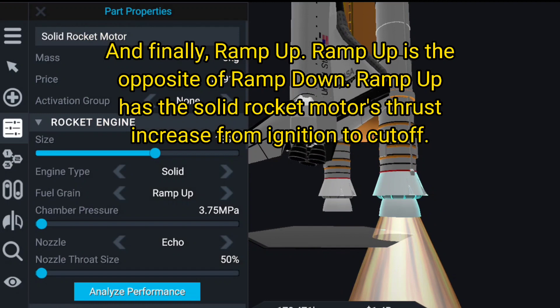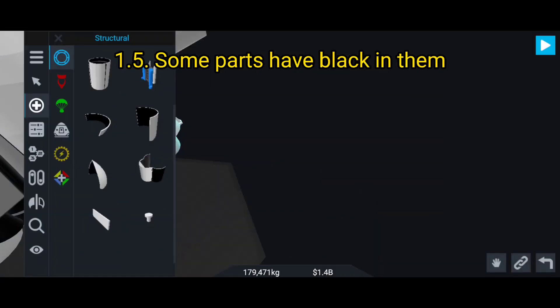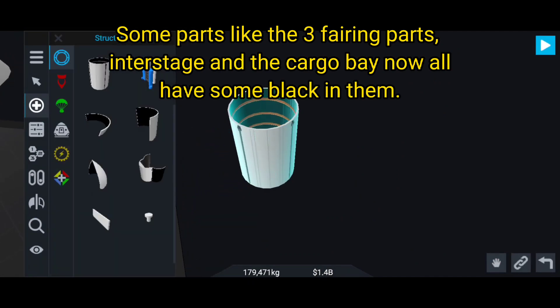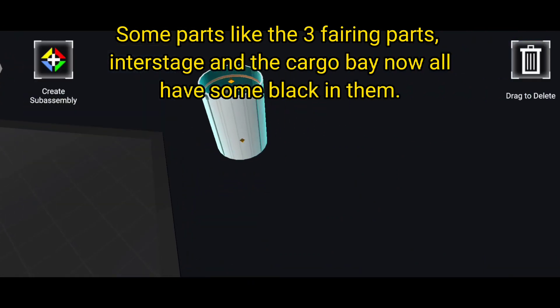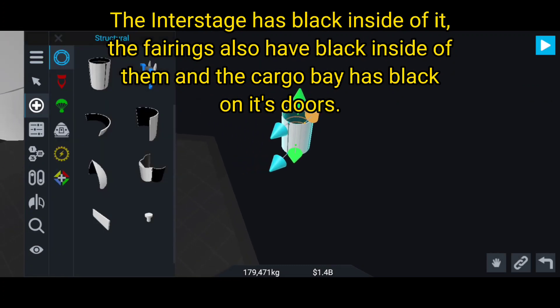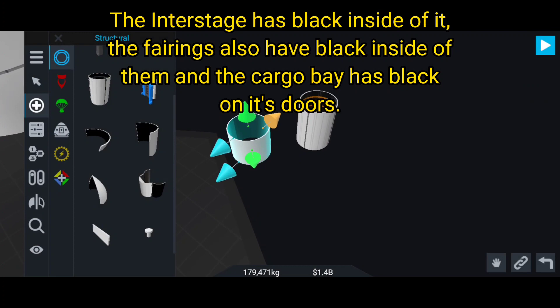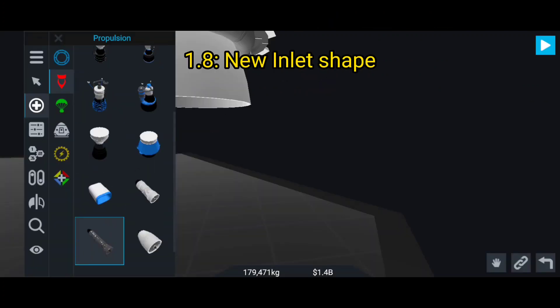Feature 1.5: some parts now have black in them. Parts like the three fairing parts, interstage, and the cargo bay now all have some black in them. The interstage has black inside of it, the fairings also have black inside of them, and the cargo bay has black in its doors.